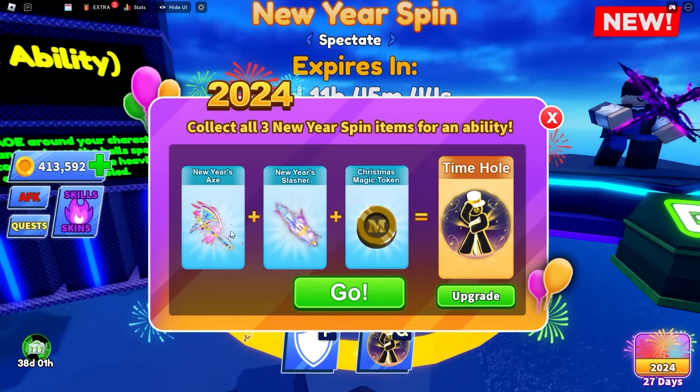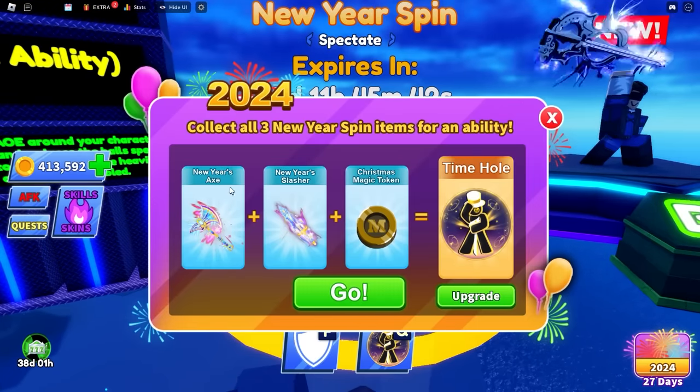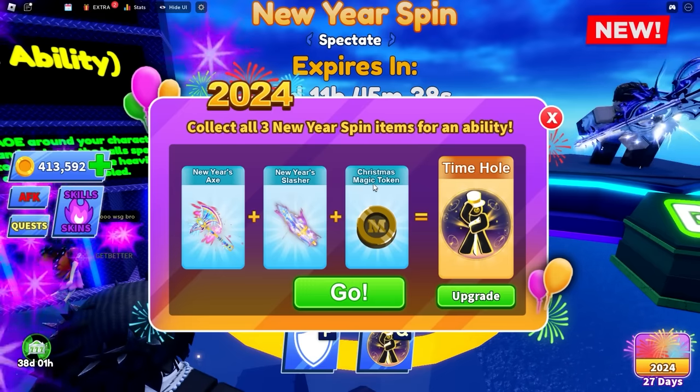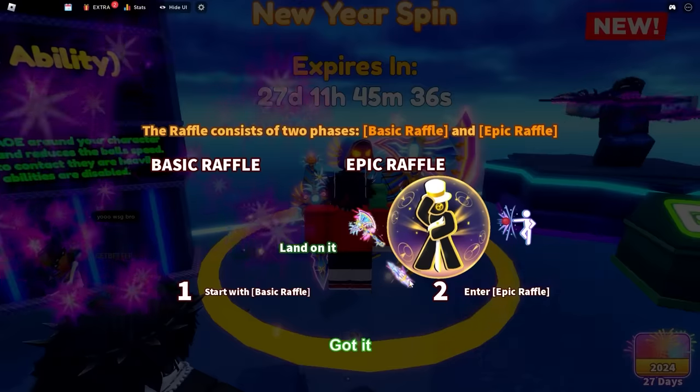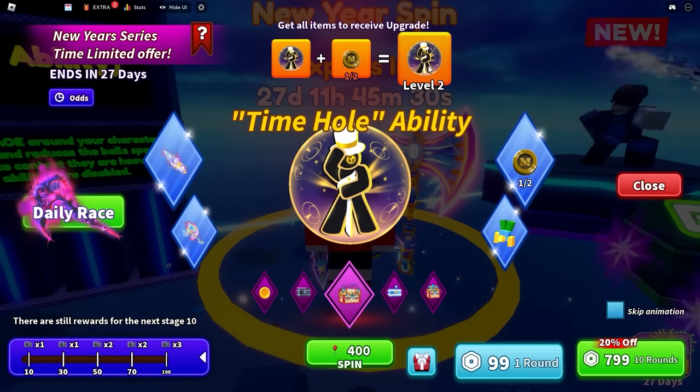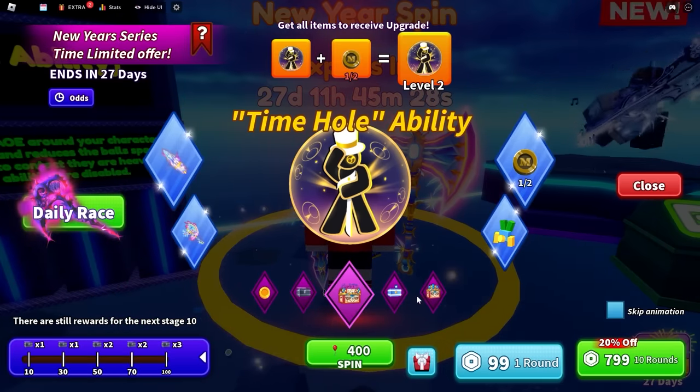Let's look at the store real quick. There's a new year's axe, a new year's slasher, and a magic Christmas token — wait, it's not even Christmas anymore! We have one token, so we need one more token to get level two of this ability.